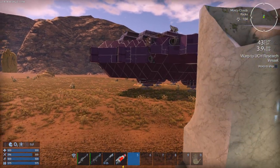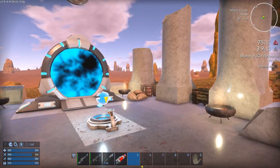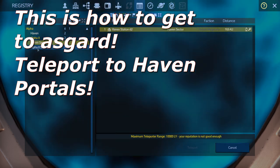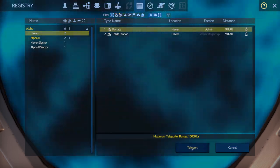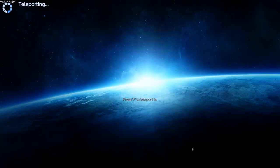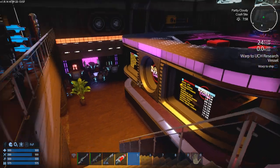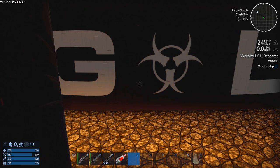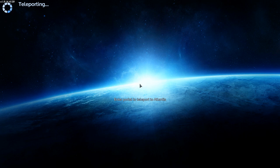I never actually got to use a teleporter on the Anectis Discord — I was too busy trying to get my capital ship and infrastructure sorted, because this game is a grind. I tried teleporting to a random station but my reputation wasn't good enough. Then I went back to Haven portals and teleported from the admin portal — we're not going back to Haven. Instead I found the Bloody Bucket Cantina, where you can actually teleport to Atlantis.